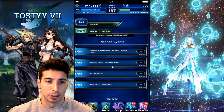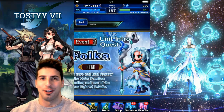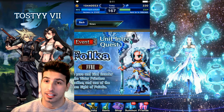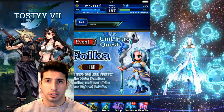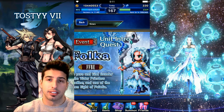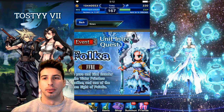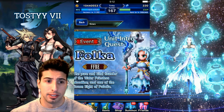Moving on to the unit intro quest — CG Folka is finally out on Friday. If you're lacking a healer and you don't have CG Fina, Ayaka, or even a seven-star Aikko, CG Folka is a really really good unit. However, if you do have one of these three healers, I would not recommend pulling on that banner, since they are really strong healers.